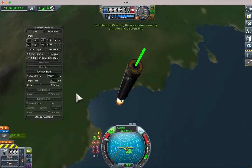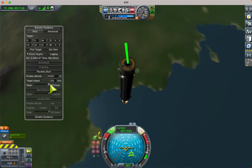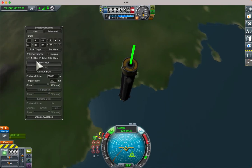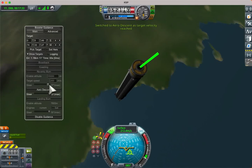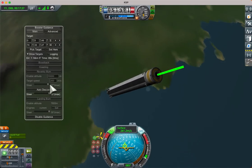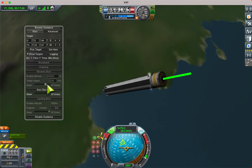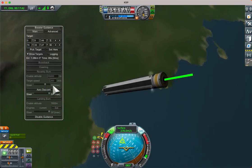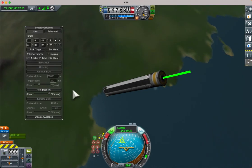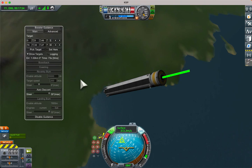The thrust is going to come in now. We have this gain setting, which controls how aggressively it steers to minimise the error. As the slider is more to the right, it will steer more aggressively and to a bigger maximum angle — the gain and the maximum angle steered move together. If you keep that low, it won't steer very far off retrograde and it will take longer to minimise the error.